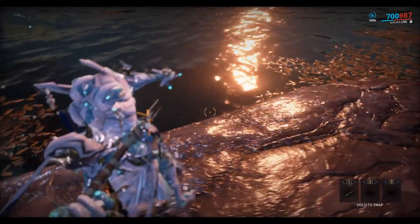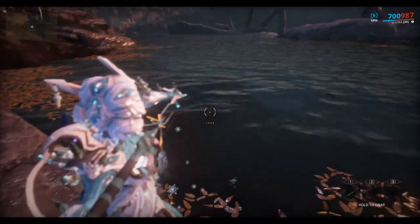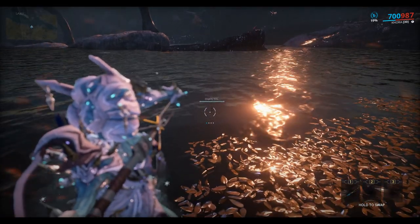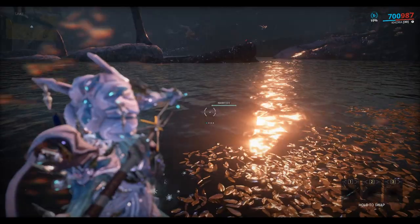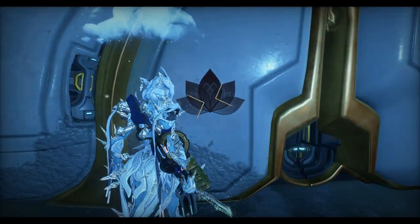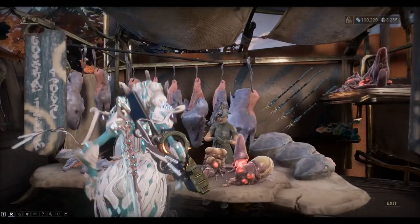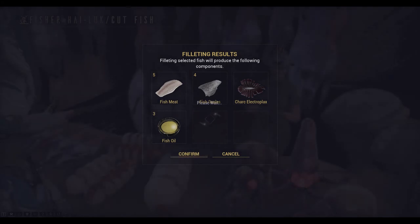It does get a bit harder to fish when it gets darker. Let's give the fish a little bit. Alright let's head back in — I've got a boot as well. I've got a few Chark Eels that time. Let's go to the fishing lady. Select the cut fish option on the menu, and you can see I've got the Chark Electroplex — cutting the fish.